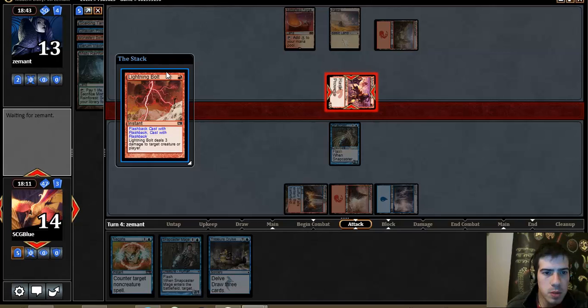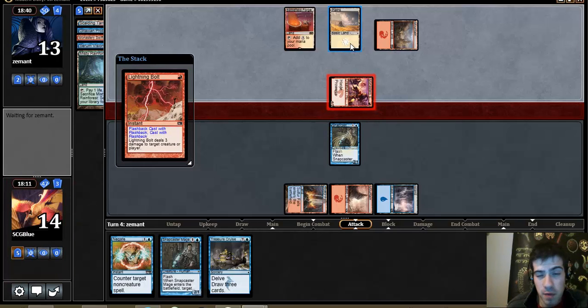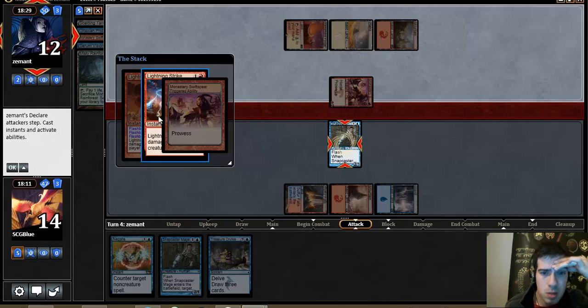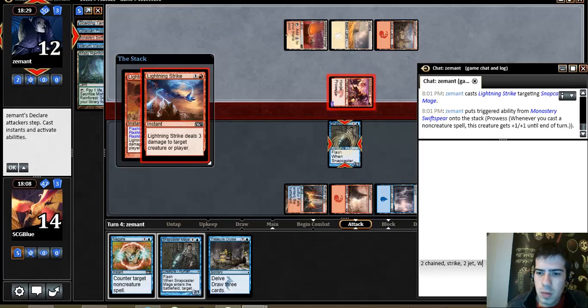He can't play two spells here either. I guess if he has Feat of Resistance or God's Willing — God's Willing would be real nice for him. I do know he has two Chain, two Strike, or something like that. It's two Chained and a Strike, so he has two Chained and an unknown card.